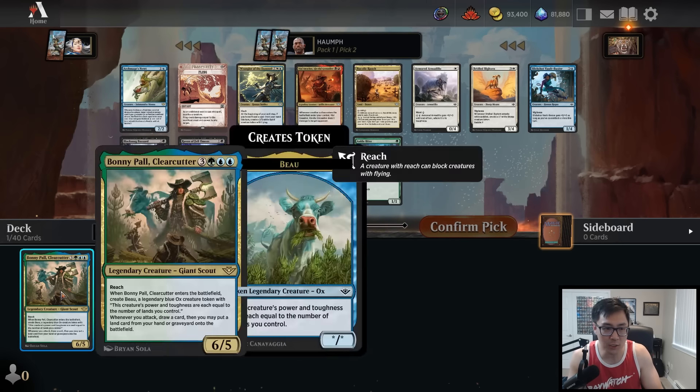I don't think it's a particularly good two-drop, and I feel like you can cut it in a lot of instances, but I guess it does allow us to try to cut off blue. I could also take Anklebiter — that might actually be better than the Newt, but let's take Newt, it's a rare. Moving on to this pack, we have Consuming Ashes and Mystical Tether as kind of the two top options here — both very, very good removal spells. The question is what do I want to draft to pair with the Bonnie Paul?